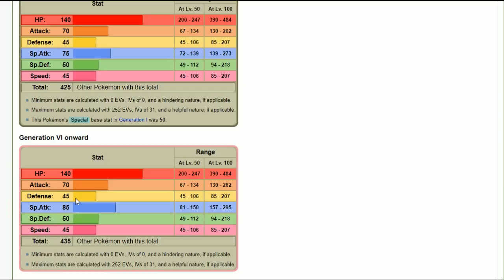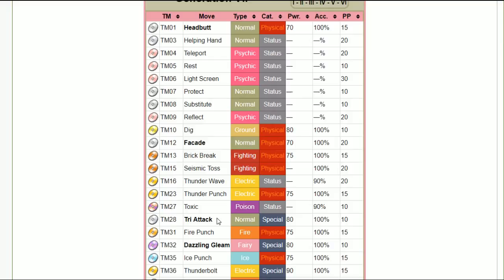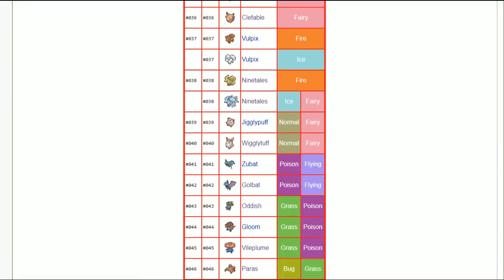If Wigglytuff is a pure support Pokémon, it doesn't matter if you go impish, careful, bold, or calm — just get the most defenses possible to utilize its very high HP. Golbat goes with impish nature — again, supportive and defensive, probably getting a little benefit there. Vileplume with modest nature.